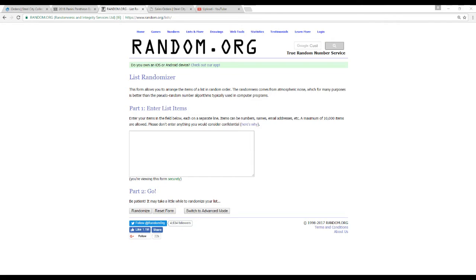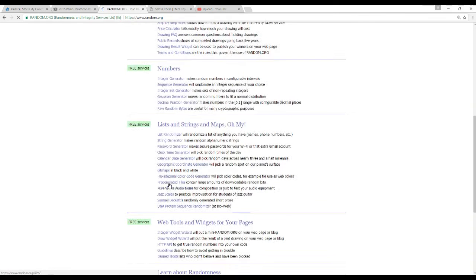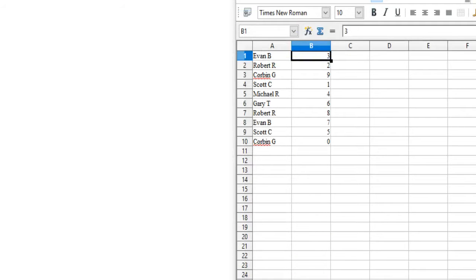Points just get randomized between everyone. 2 boxes in the break. We're going to start off with our 10 names, randomized 5 times. That'll be our list for the numbers. And now we're going to take our numbers and do that randomization as well. Alright — Evan B: 3, Robert R: 2, Corbin G: 9, Scott C: 1, Michael R: 4, Gary T: 6, Robert R: 8, Evan B: 7, Scott C: 5, and Corbin G: 0.